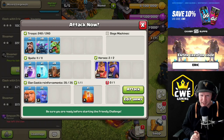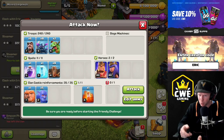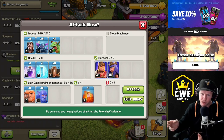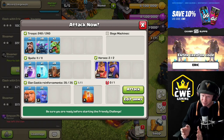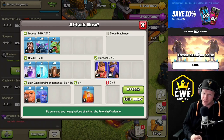Alright guys, we're specifically testing the strategy without siege machines. If you want to try it with siege machines, think about bringing another rage and heal for the PEKKAs, and have them follow a Wall Wrecker, maybe a couple freezes. You can bring lightnings to zap out major defenses — it takes four lightnings and an earthquake to take down an inferno, which is huge for this attack. Or throw in a Siege Barracks and use hogs instead of bowlers. Get creative with it, have a good time, enjoy the game. Make sure you hit the like button, subscribe, and check out Raid Shadow Legends in the description.